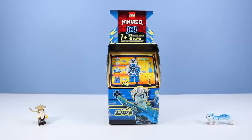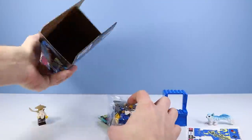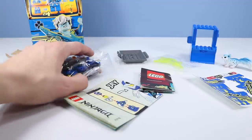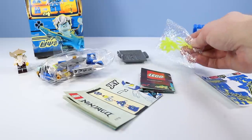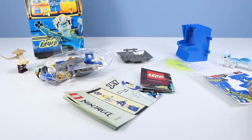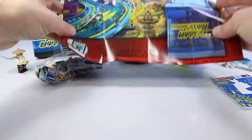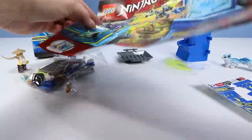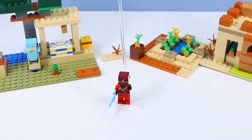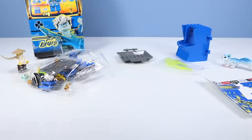I believe to get these out of pack we're going to go through the bottom. Lots of stuff included inside - we've got a bag of pieces, we have another smaller bag of those elemental highlight pieces, we have our arcade machine back here which is pretty much a solid build, we've got stickers to decorate, and it looks like instructions - and must be another guide of things to come, like a very cool Jay-themed poster and the other sets out there.